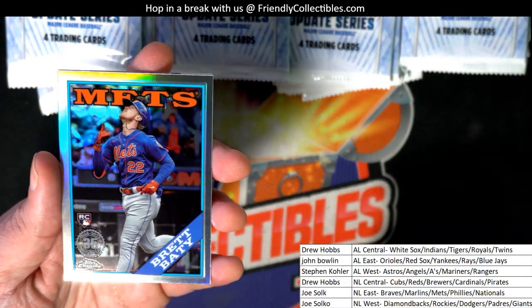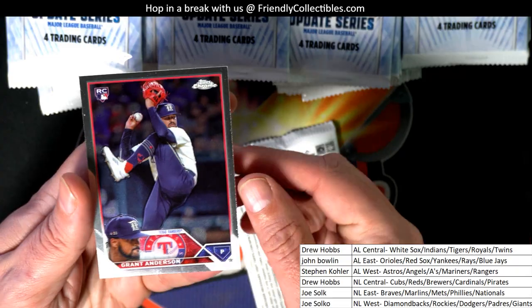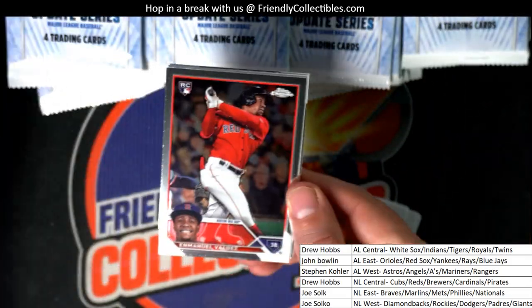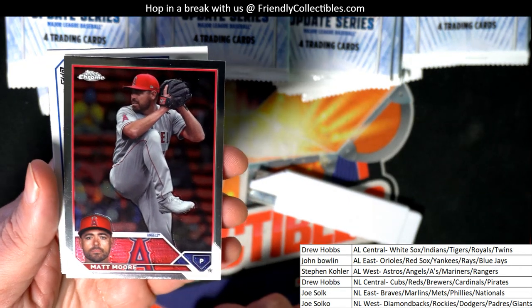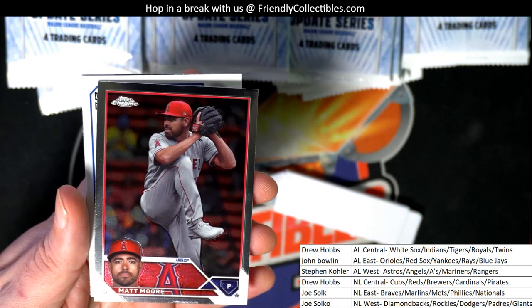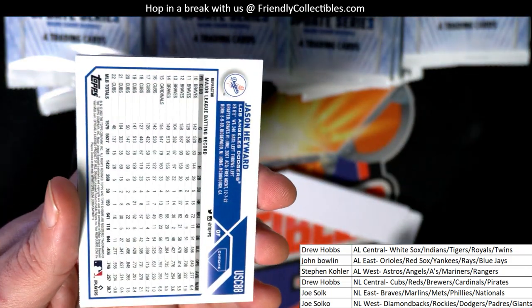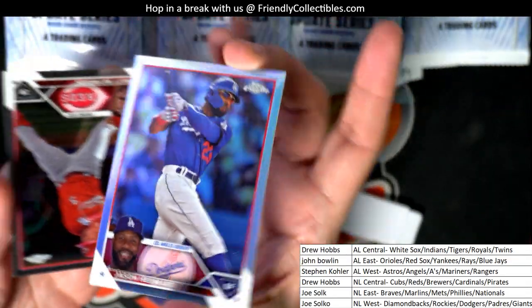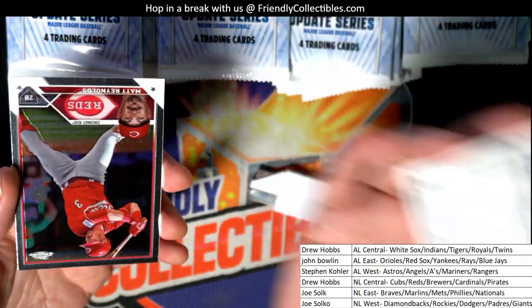Nice Brett Batty rookie. Could this be our autograph here in the second pack? I think it is because it's turned backward. What's it going to be, who's it going to be? It's not an autograph — well, that had me fooled. It's a Jason Hayward. That just had me epically fooled, that was hilarious.